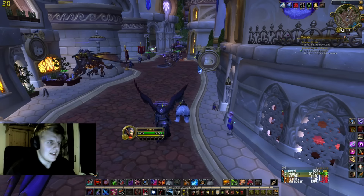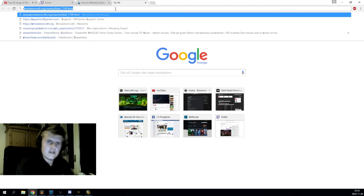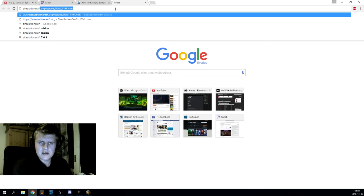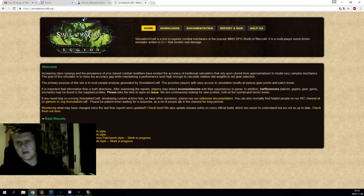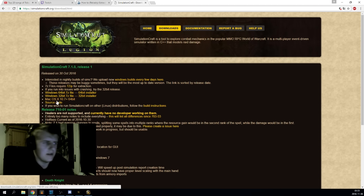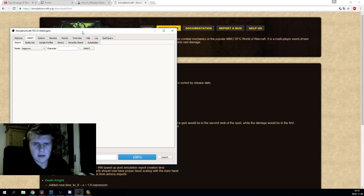On the internet you want to find simulationcraft.org. You go into downloads and you download the one for your system — there's Windows 64, Windows 32, Mac, and then source code. Basically you download this and then you're gonna get this application.